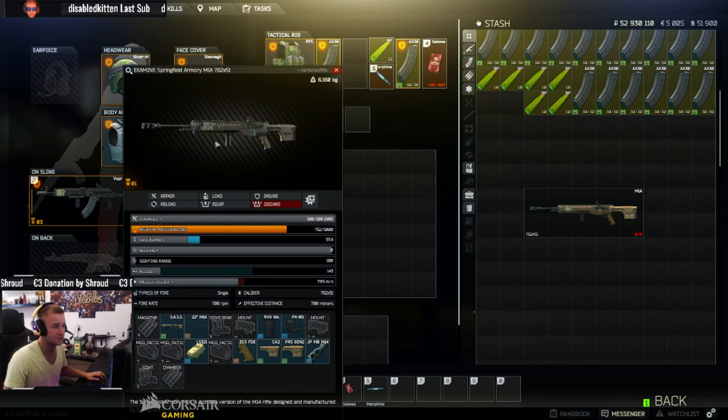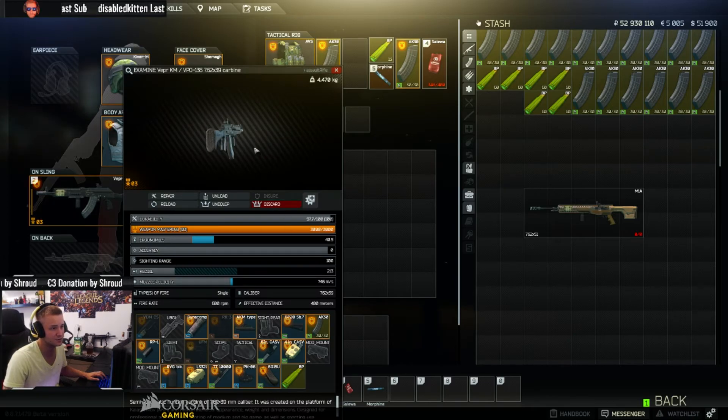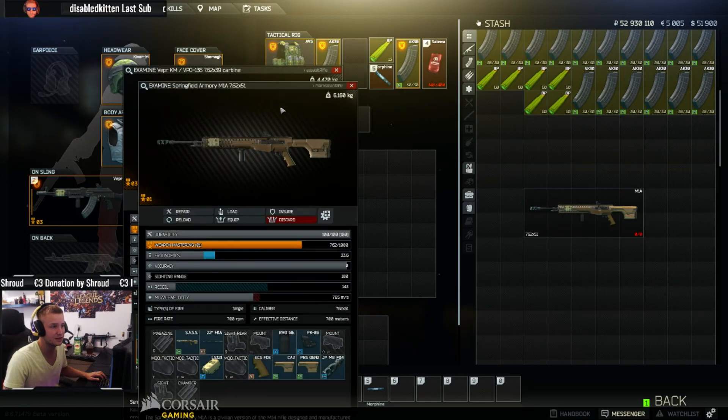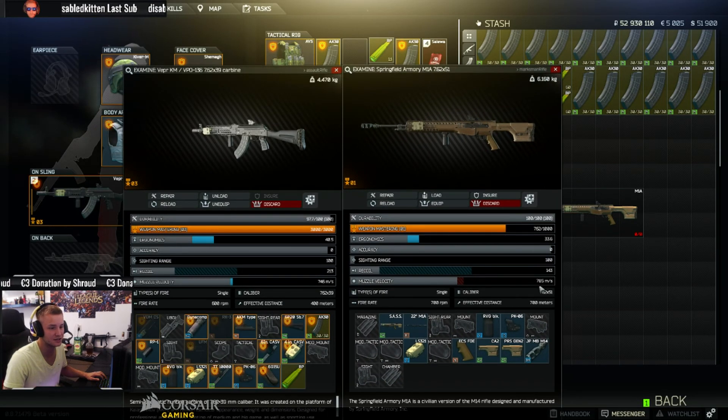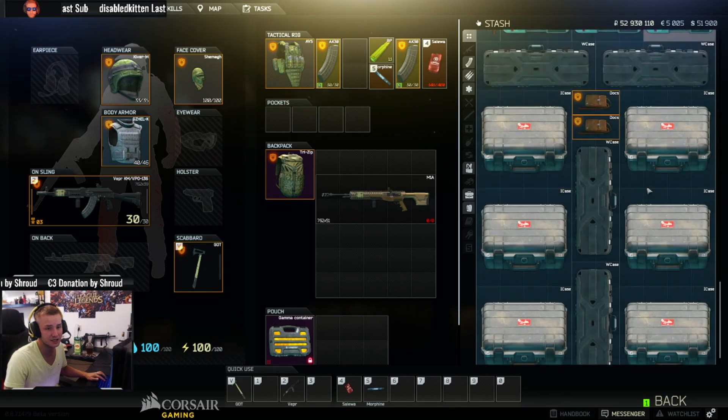It's real OP, it is actually bullshit how strong it is. It's not like an AS VAL or VSS but it comes close — like my pepper build, it is a really good build. That other build has 213 recoil and the M1A has like 70 points less — that's such a huge difference. Try it out, I really want to know how you guys like it.